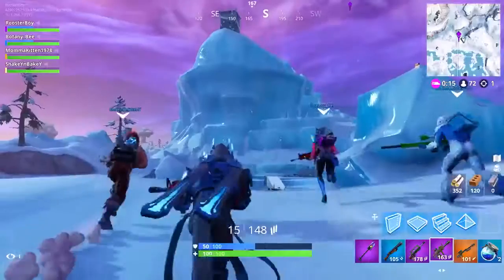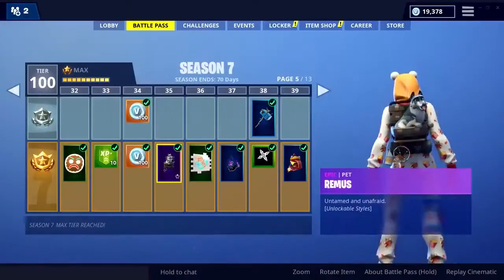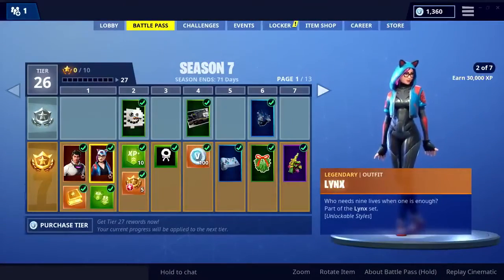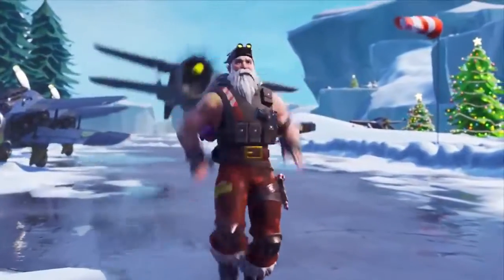It's a new season, and that needs a brand new Battle Pass. The Season 7 Battle Pass features over 100 unique cosmetics to earn as you level it up. When you first buy the pass, you'll instantly unlock brand new progressive outfits, Zenith and Lynx. Plus, if you opt in for the Battle Bundle, you'll get Sergeant Winter too.